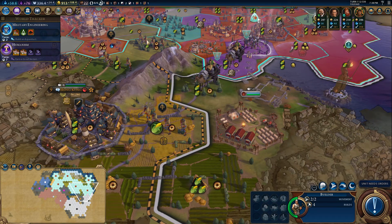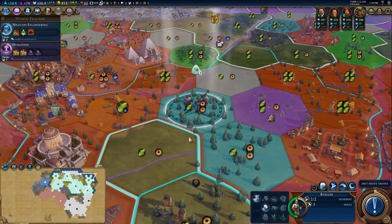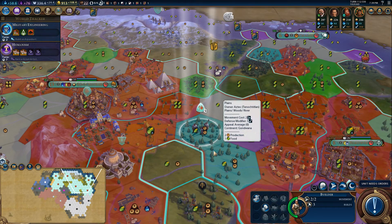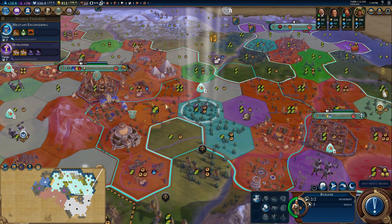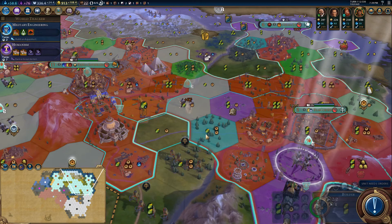I kind of want him to finish that Alhambra and stay ahead on the wonder count — maybe that will keep him from disliking me. I'm not exactly sure how that works: is it just the number of wonders, or only if I beat him to something he was going for? Either way, we're going to rush this thing through, chopping those woods.